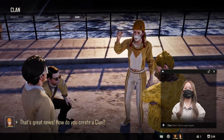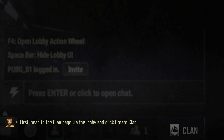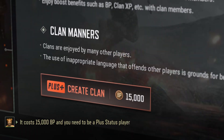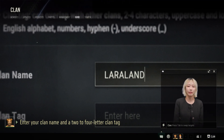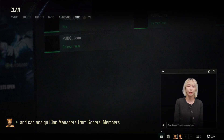That's great news! How do you create a clan? First, head to the clan page via the lobby and click Create Clan. It costs 15,000 BP and you need to be a plus status player. Enter your clan name and a 2–4 letter clan tag. You'll become the clan master and can assign clan managers from general members.